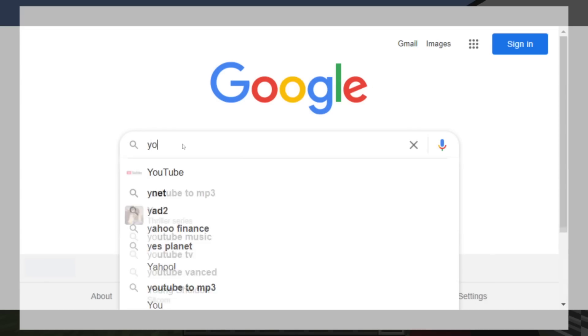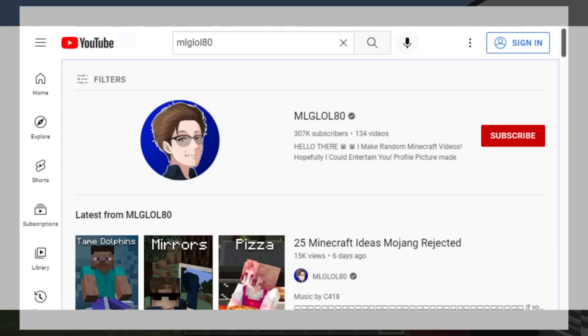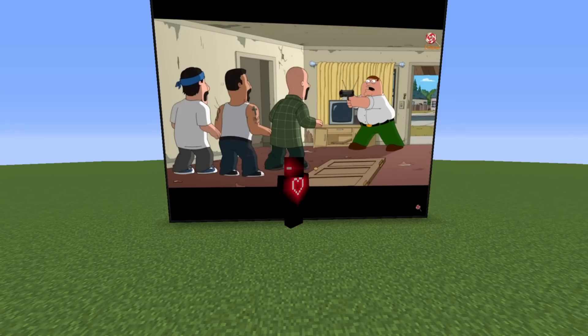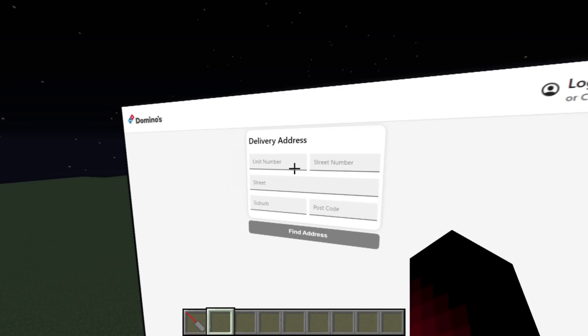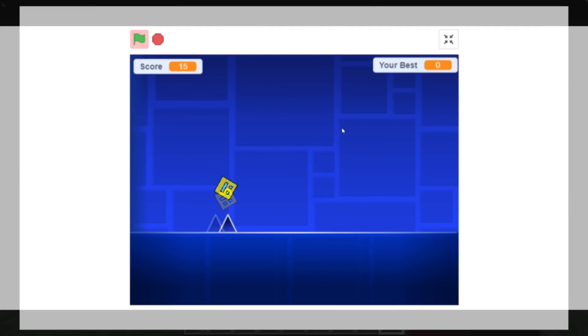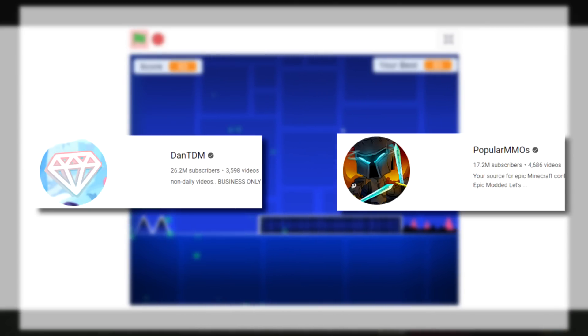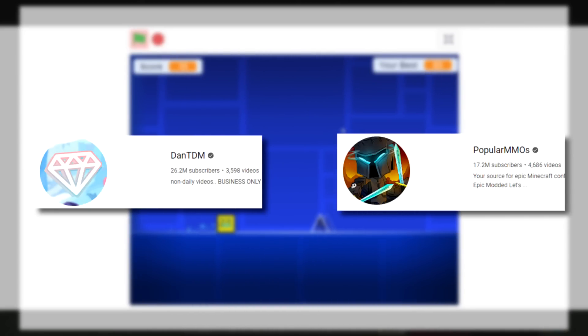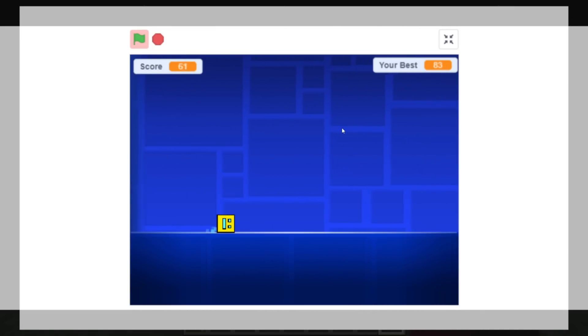Number 3: Web Displays. The Web Displays mod has to be one of the most impressive mods out there. The mod allows you to browse the internet inside Minecraft — you can play video games, watch YouTube videos, log into your email, and even order pizza online. Surprisingly, the mod isn't quite popular. However, small content creators such as DanTDM and popular MMOs made a video about it. The video is supposed to be about popular mods, but this mod is insane!